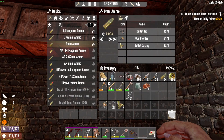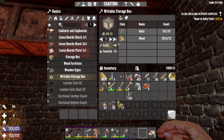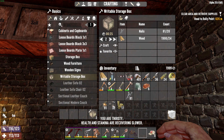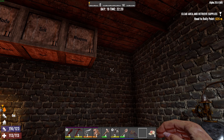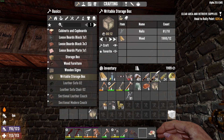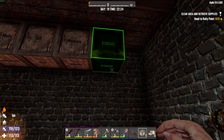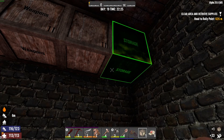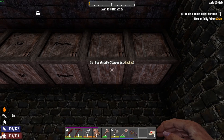I need a couple more boxes up here. Writable storage box — let's craft two of these. I want to have another one for what I call inventory, and maybe another one just for tools. I've got one for weapons, I want one for tools. Inventory is the stuff I normally keep on me. So weapons, tools, and inventory on the end.